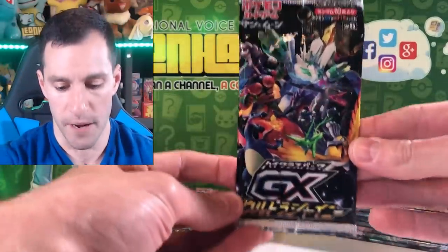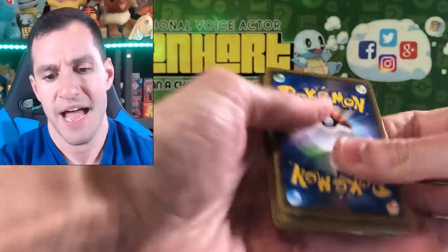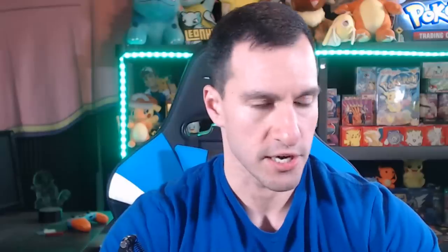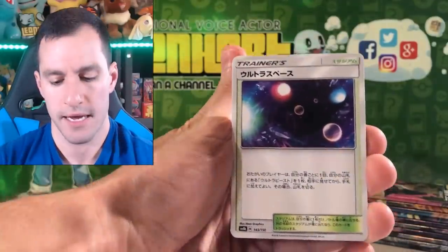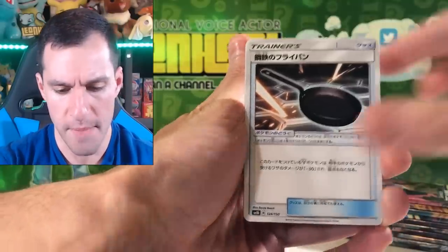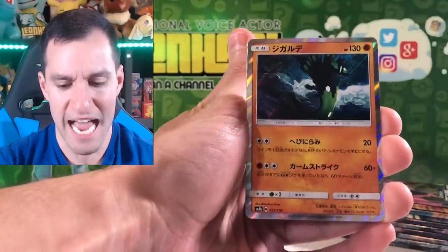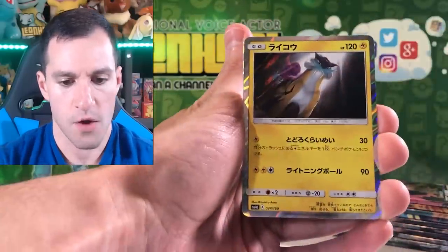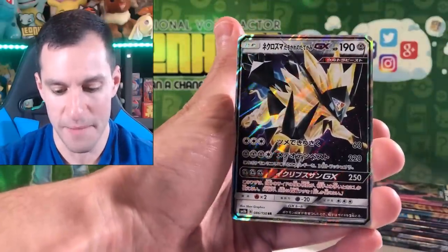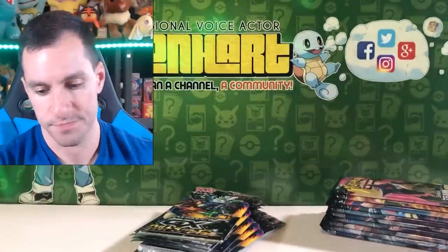Speaking of a win, anytime you can open up these guys it is. So let's get into that second GX Ultra Shiny pack and maybe get that Shiny Charizard we've been wanting. Mo Rotom, Space! Metal Frying Pan, NK, Fennekin, Unit Energy, Zygarde Holographic — knocking cards over here — Raikou Holographic, Duskmane Necrozma GX, Fieldblower Shattered Foil card. So far, no Shiny, which means in those eight remaining booster packs there are at least two Shiny Pokémon.